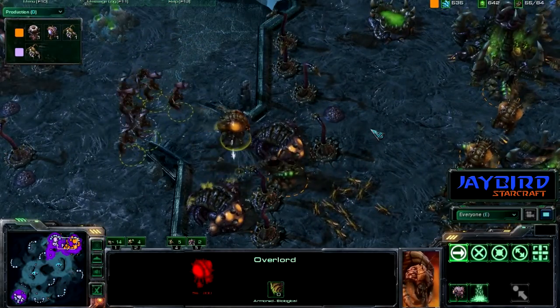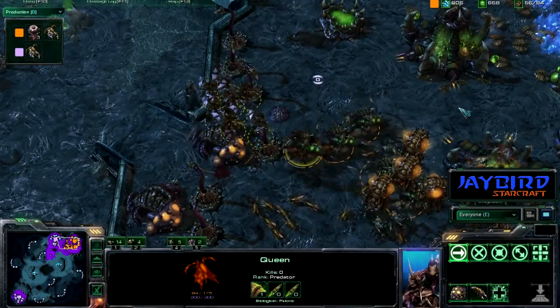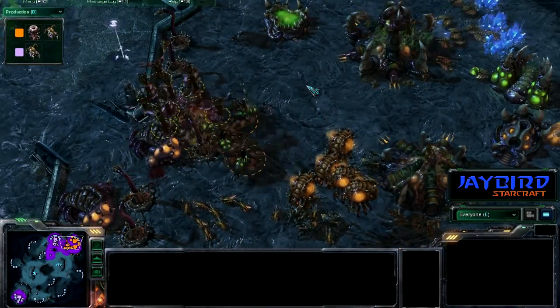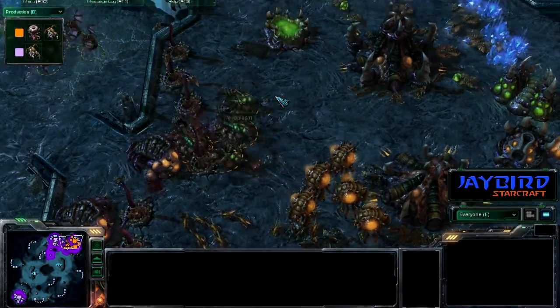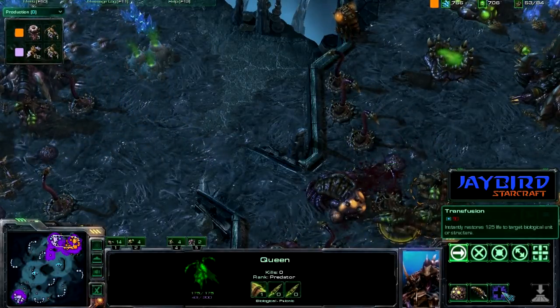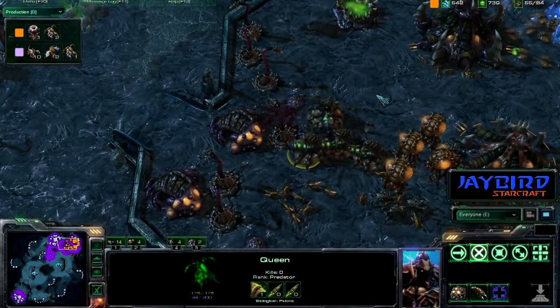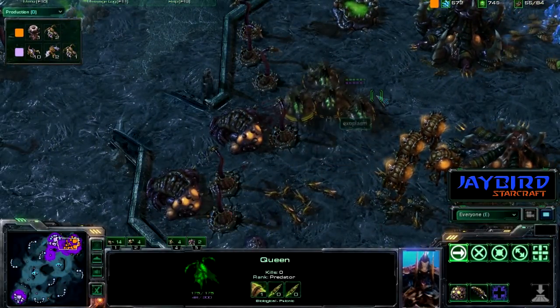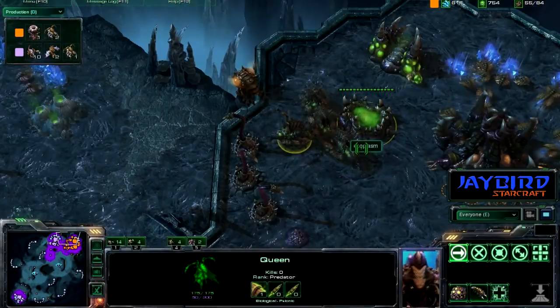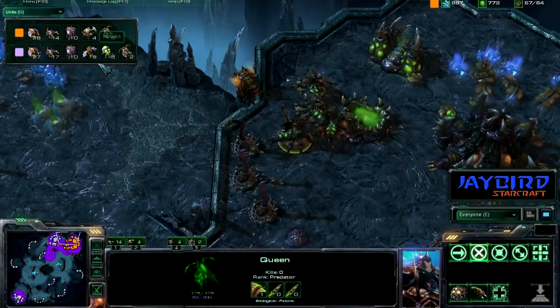Here come the mutalisks — this will be interesting to see. We have some queens in for defense; this queen might get focused down. But with four total queens, one does not fall — very nicely done there. We saw a little bit of transfusion. I'm not a Zerg player, but I certainly know what it is.